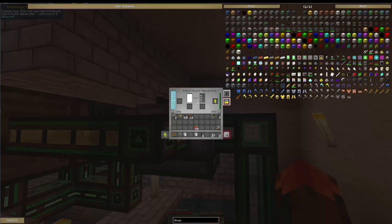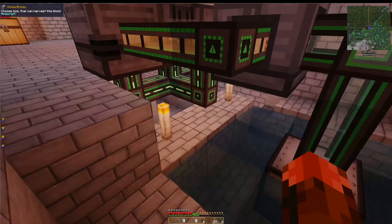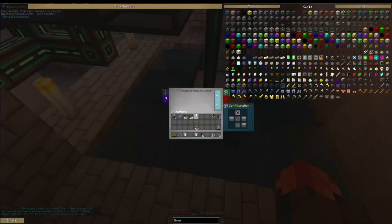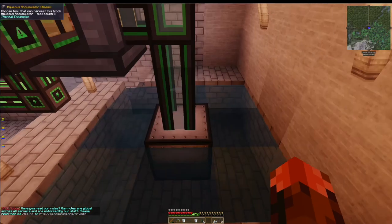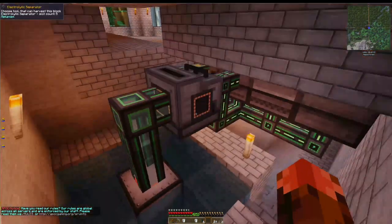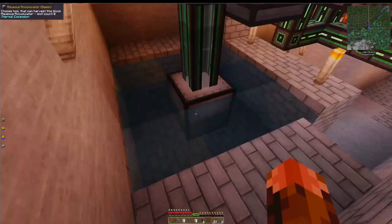So this is my energized smelter - you got water in there producing hydrogen, the oxygen is in the tube, and I got the RF connected up in the front. Apparently that's where it wants to go. And down below I have an oculus accumulator from Thermal Expansion, surrounded by water. It doesn't have to be all the way around, but I just do that for convenience sake.